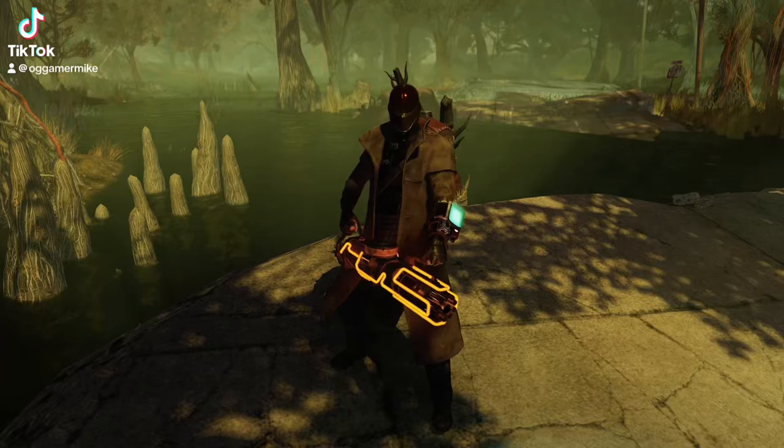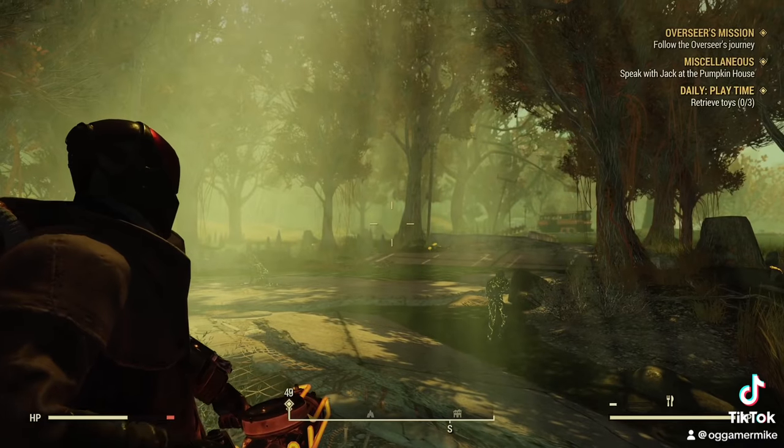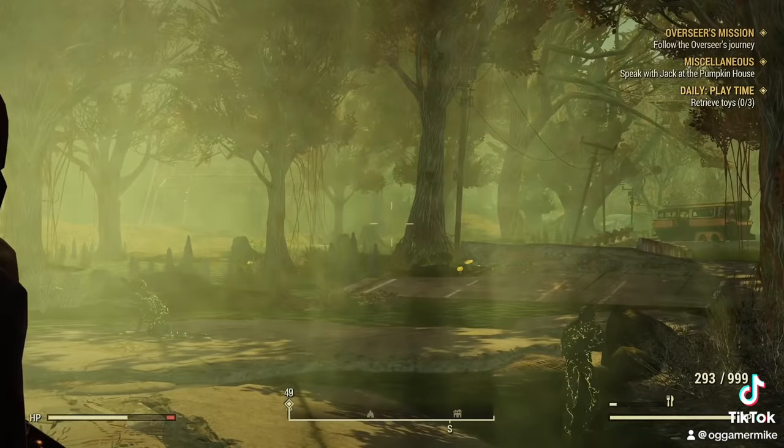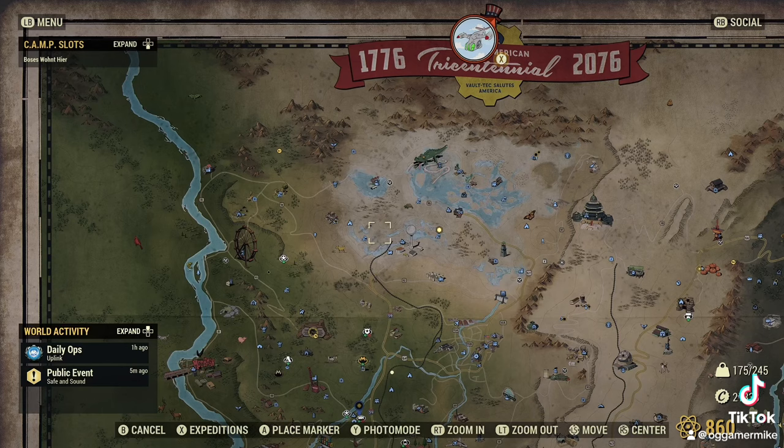You guys may have noticed a glitch in the map after the Fallout update — it throws your cursor to the top left of the screen. Here's the way to fix it: just come back out, take your gun, aim, and then hit the Select button. This is for Xbox, and it should fix your problem.